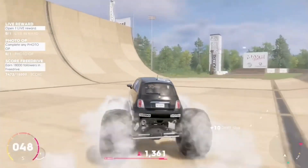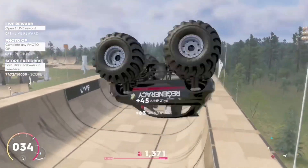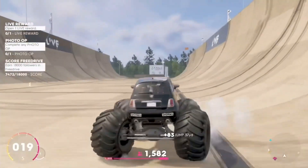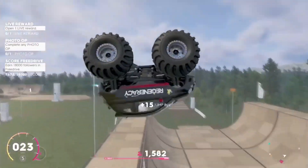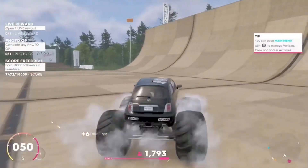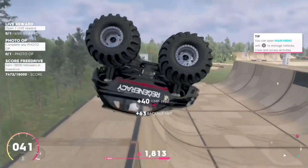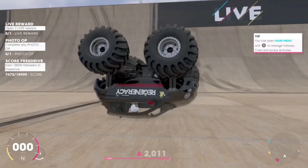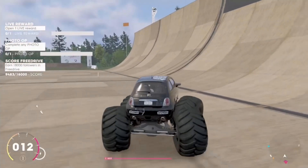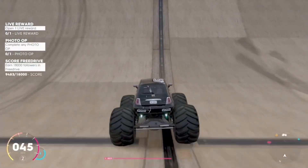Once everything is maxed, make sure to stop for a few seconds until all of the followers at the bottom of the screen are banked. One last thing I want to mention: make sure when you are doing this you do five combos together. So once you are in the air, make sure to spin, backflip, and use nitrous at the same time. What will happen is you will get a 100-follower bonus for having a five combo, and that way you will be able to rack up a lot more followers than if you just did one skill on its own.